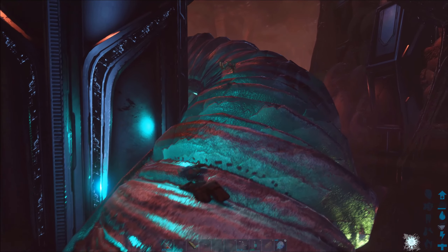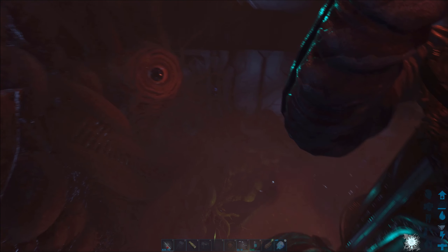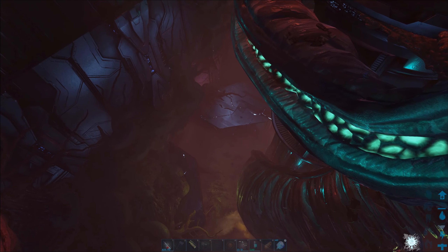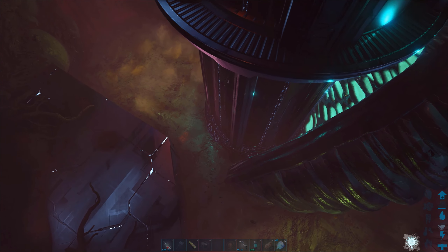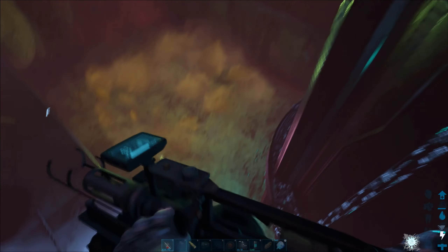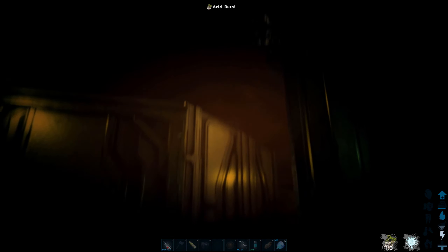There's a reaper right there — we do not want that. We jump back down again; it respawns fairly fast so you can just farm it here. We have 60 mutagel already, jumping back down. There's a bunch right there — let's get it. And we did not make it out very fast — it is really dangerous down here, and we died.